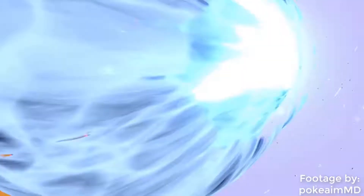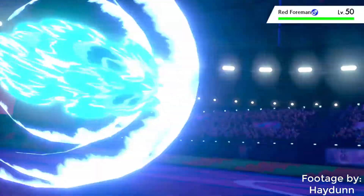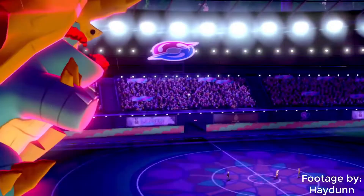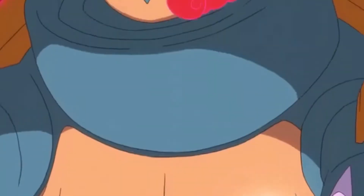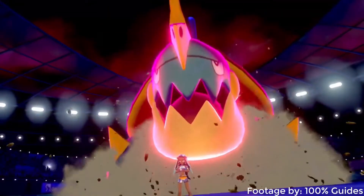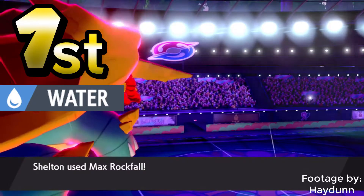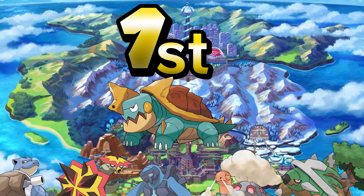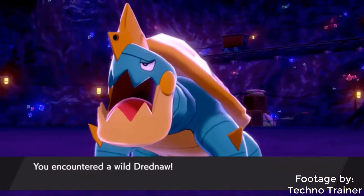Drednaw doesn't need to worry about biting off more than it can chew, and G-Max Stone Surge is literally an offensive Stealth Rock. This can really rub some salt in your opponent's wound if you knock out one of their Pokemon with it and set up Stealth Rocks on the same turn. It may have not been part of my original team, but I didn't hesitate to give it a spin in the next one, and I was anything but disappointed. My Drednaw was taking a bite out of everything she faced and quickly became my favorite Generation 8 Water-type, as well as my favorite Generation 8 Rock-type, as well as my favorite Turtle Pokemon.